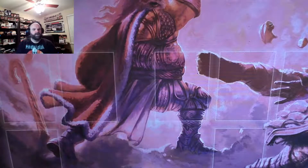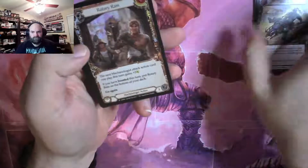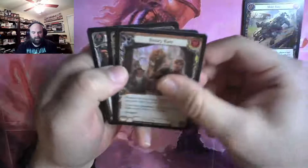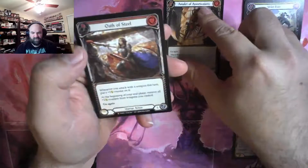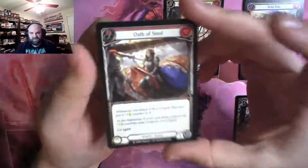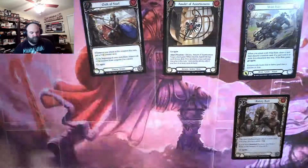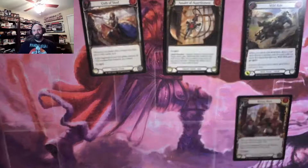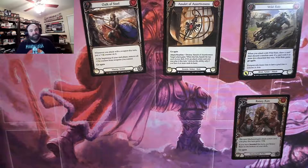Pack one: Rotary Ramp, Amulet of Assertiveness, and right off the bat we have a majestic — that's Oath of Steel. Looks to be in pretty solid condition too. We're at least on the right track for majestics.